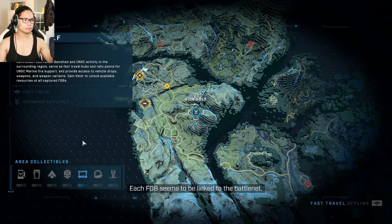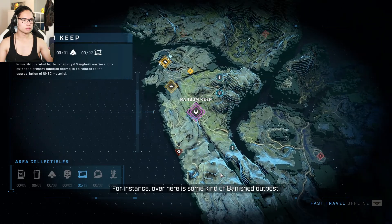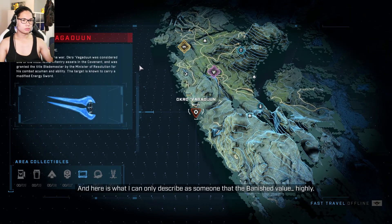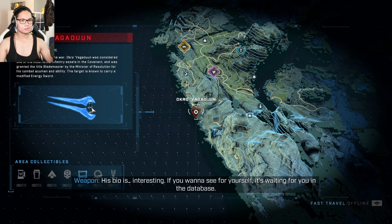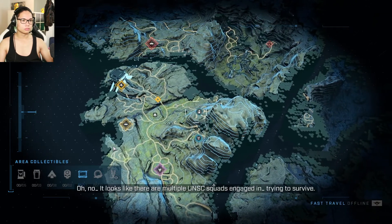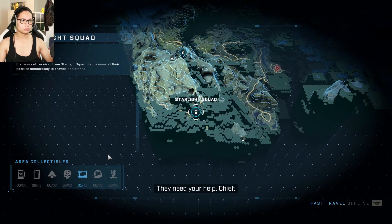Each FOB seems to be linked to the battle net, and if I do this, we can piece together what the Banished are up to. Over here is some kind of Banished outpost — unclear purpose but well defended, definitely worth looking into and blowing up. And here is what I can only describe as someone the Banished value highly. His bio is interesting — it's waiting in the database. They're also tracking UNSC transponders and caches containing valuable equipment and intel. It looks like there are multiple UNSC squads engaged — trying to survive. They need your help, Chief.